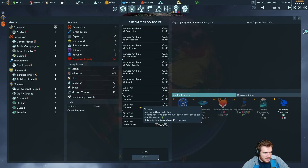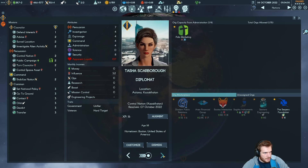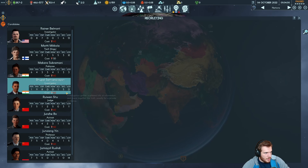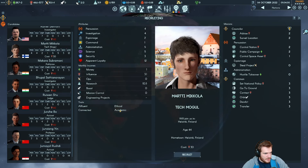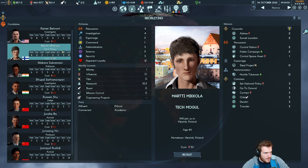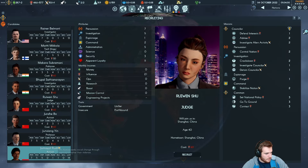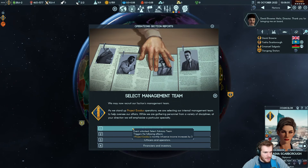Does David Brown have any starting XP? He doesn't. We can give him the criminal trait — that's really good for us. He has 8 persuasion and Inspire, so he's going to be really good. We also have another slot — I'm hoping for someone who can do our wet work, meaning assault activities, or someone with really high science. I could see the tech mogul. Let's wait a month and see. We have a lot of politician judges and stuff and I don't really want judges. Now I can choose our management team — we are going to go for the lobbyist influencers, which gets bonus influence. That's probably the thing we need most in the early game.